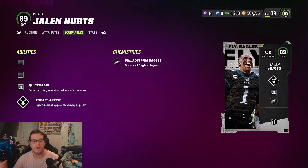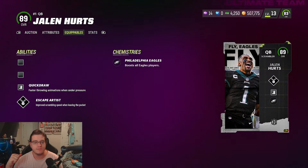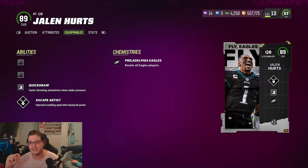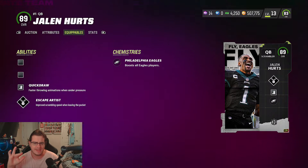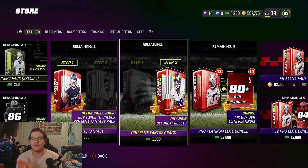Jalen Hurts' equipables include Quick Draw — faster throwing animations when under pressure — and Escape Artist, which improves scrambling speed when leaving the pocket. I think this is one of the first quarterbacks to get Escape Artist automatically on their card. We have 4,200 points and 500,000 coins.